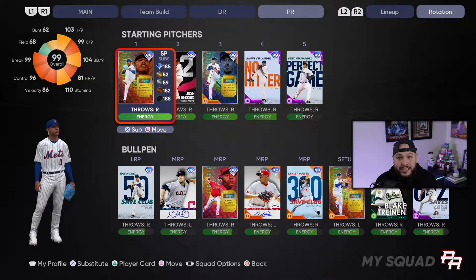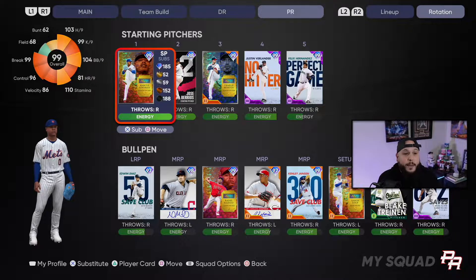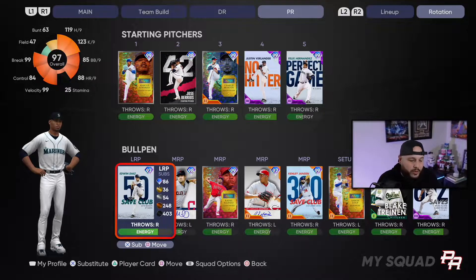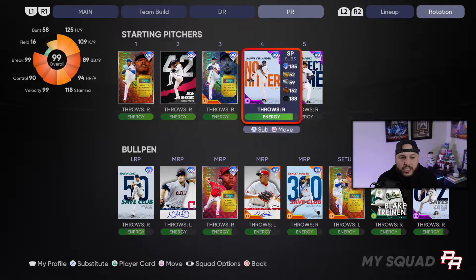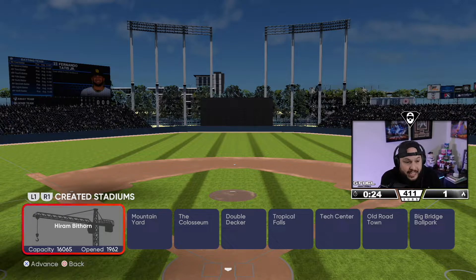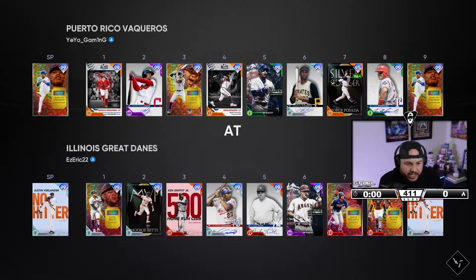On the pitching side, it's obviously not great. We're going to go ahead and start Marcus Stroman — he's part Puerto Rican. He actually decided to represent the United States of America and not Puerto Rico in the last World Baseball Classic, but I'm gonna forgive him because he has a 99 card. We also have Jose Berrios and Edwin Diaz as the most usable cards. We're playing at Hiram Bithorn Stadium in San Juan — that's where they played the WBC back in 2013 and 2017, Team Puerto Rico's home stadium. He's 174 and 131, let's do it.